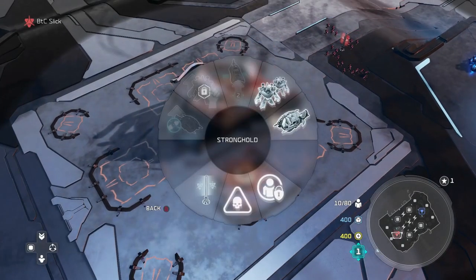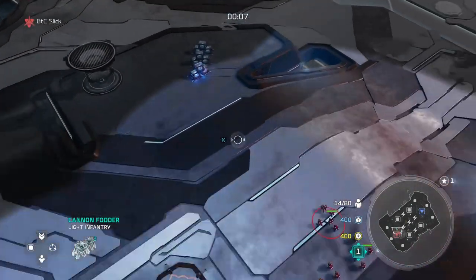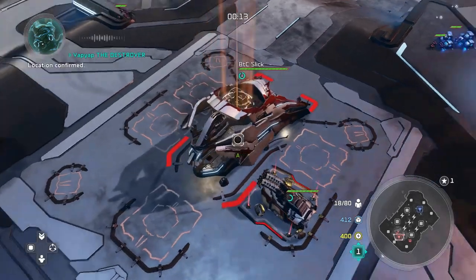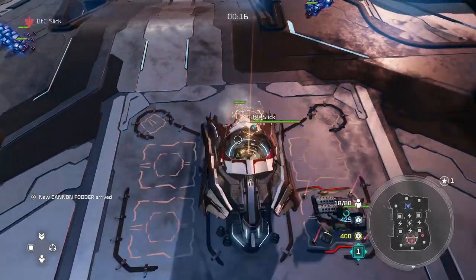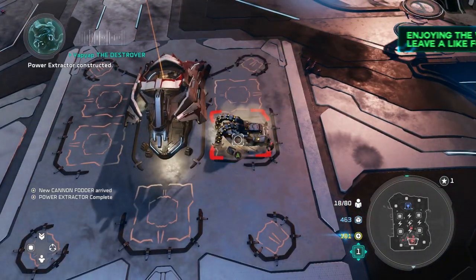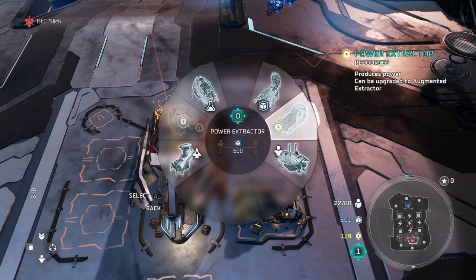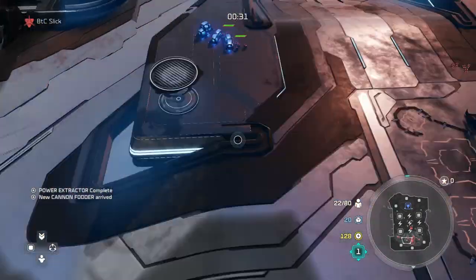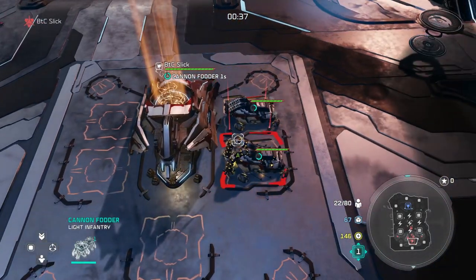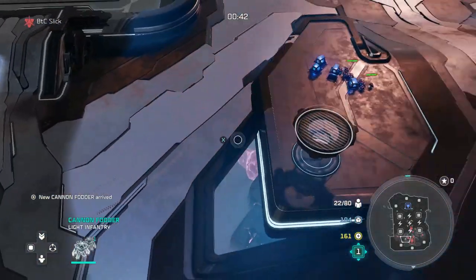The premise of the build is you throw down an extractor, then you spam basically as many cannon fodder grunts as possible and send at least groups of two grunts to each and every supply slot in front of your base. Having two at each supply slot means each supply crate drop will actually get you more supplies off the get. Then you're going to wait a second, upgrade your power extractor the second it's done, get Methane Wagon as a leader power, keep queuing up those cannon fodder grunts, and throw down a second extractor when you have enough supplies. Having all these starting cannon fodder grunts and keep making more will actually give you enough money to have twice the power of even one upgraded extractor right off the get.